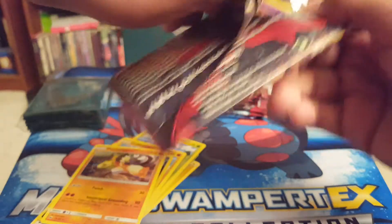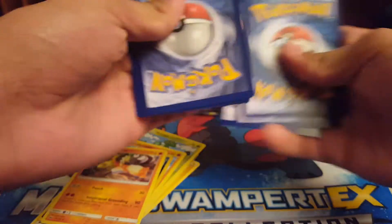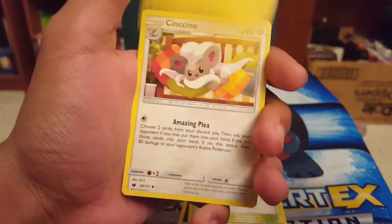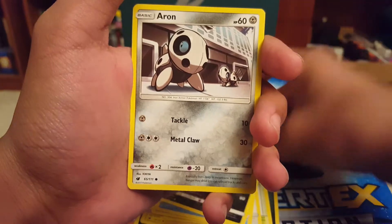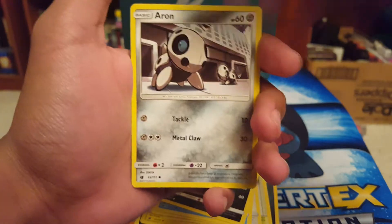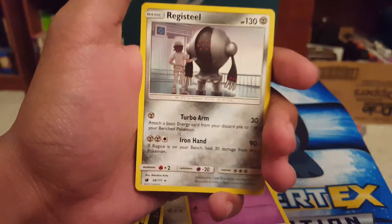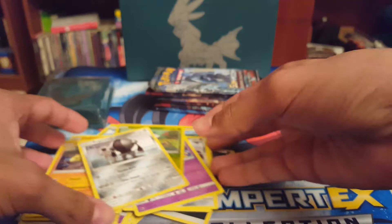Now we have Crimson Invasion. In case you guys don't know what a booster box is — pretty much if you go to like Walmart, they have a big box of Pokemon cards you just grab a pack from. It has 36 packs in it. But I did not buy one, so I'm just putting together 36 packs to make a custom booster box. Shelmet, and then ooh, Registeel — but it's not. Another Regular Rare. That's okay, we're gonna get something good.